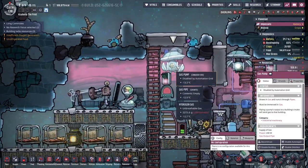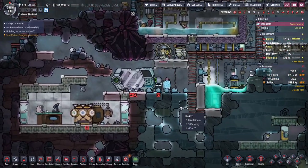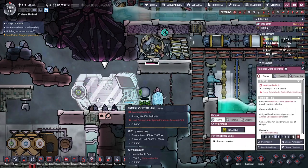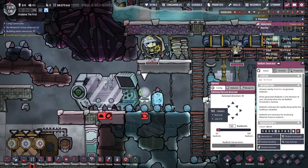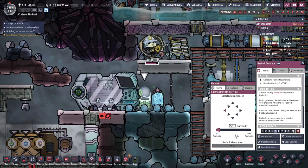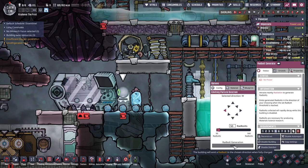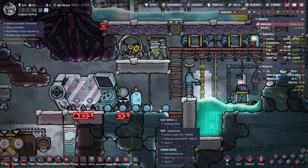Yeah, once in a while we're getting some power from this thing. Here's power — collecting rad bolts, 38 per cycle. Awaiting rad bolts. So I need to disable that until we get enough power.